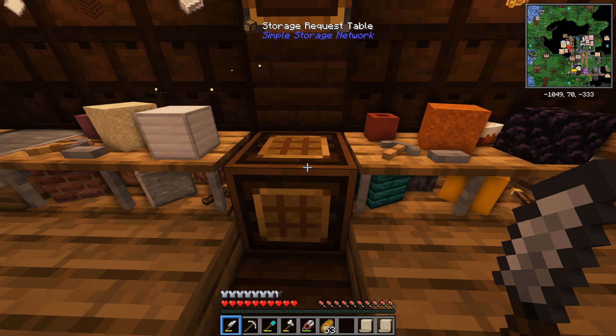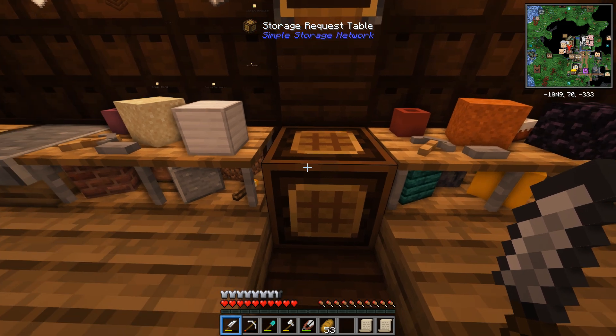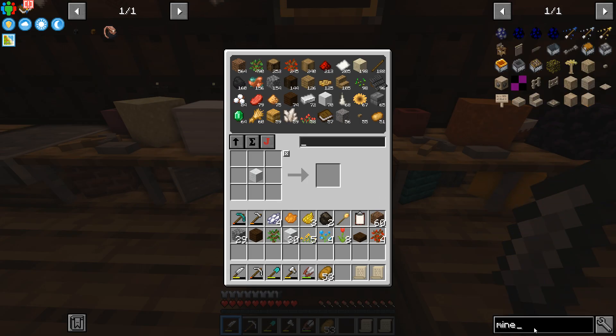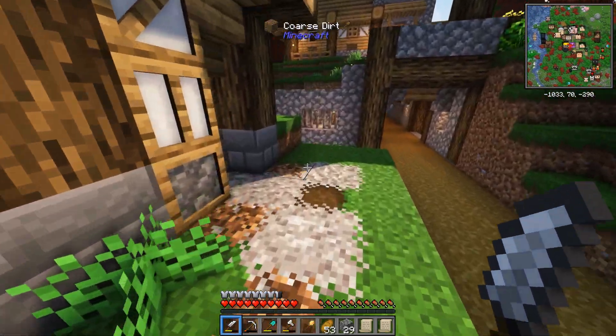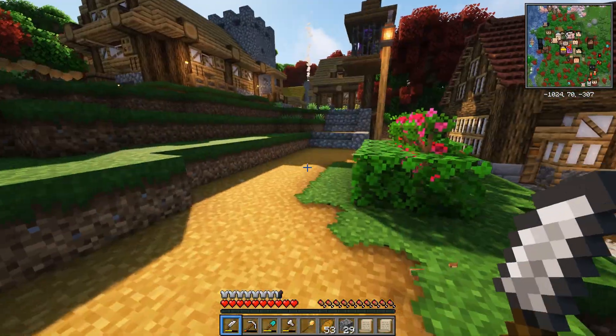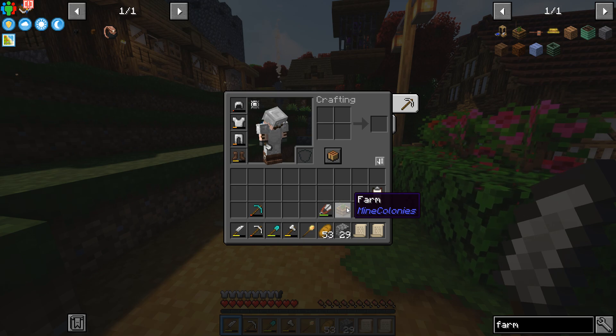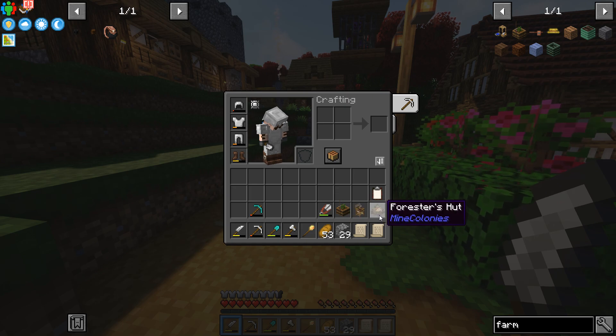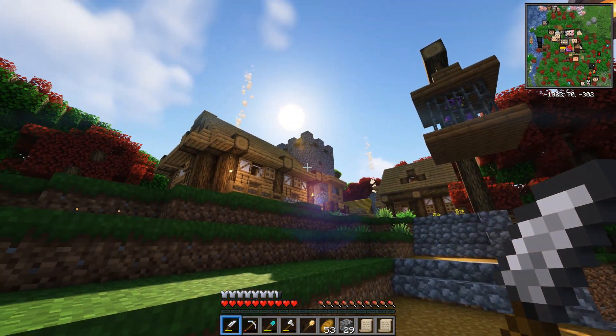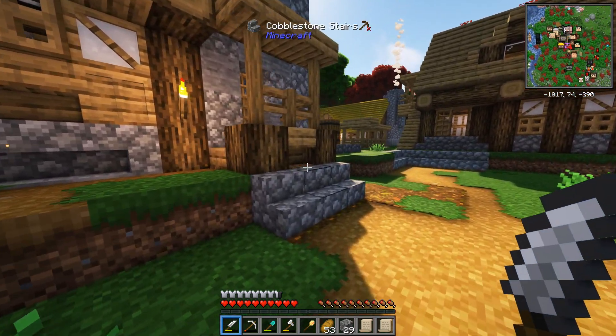The three main production buildings we're going to nail this episode are the mine, the forester, and a farm. We need the farm to get basic crops so we can feed our colonists — very important. We need a mine so we can get things like stone and precious ores. And we need a forester's hut so we can get the wood we need to keep building, because these buildings are really just a big mixture of wood and stone.